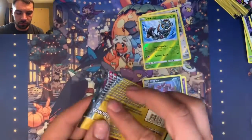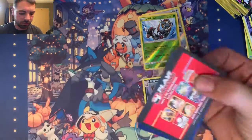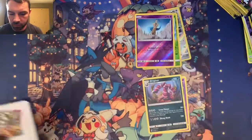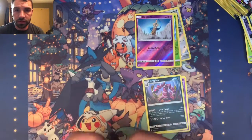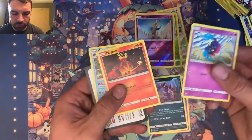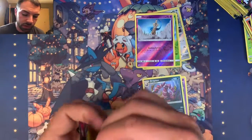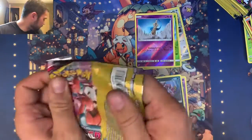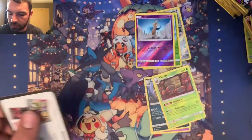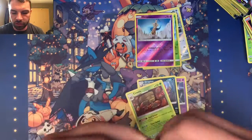Nothing again. It's okay, I swear. But an upside down Hone Edge reverse holo! Magmar — Magmar's not a rare, that's right, Magmortar is the rare. So it's set. We got a Crustle non-holographic. So we got three non-holos and three reverse holo rares. It's not great but you know what...